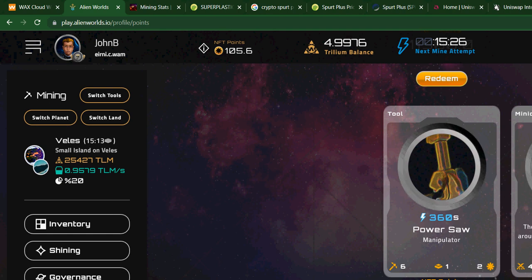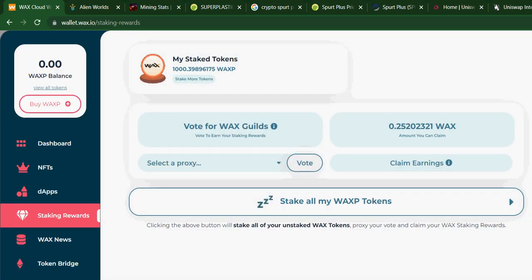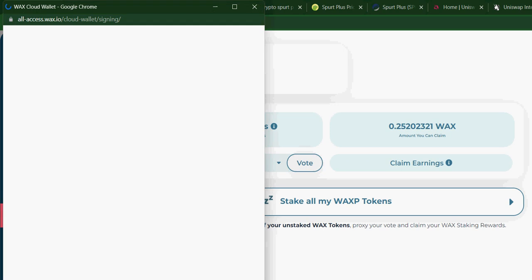Also I can show you that we have on our Vox Cloud wallet we have stake tokens, and every day you can get your daily rewards. It's 3.5% annually, so it's not a big money when you see on one account, but if you have 8,000 accounts it's something that is calculated. So it is also good money.